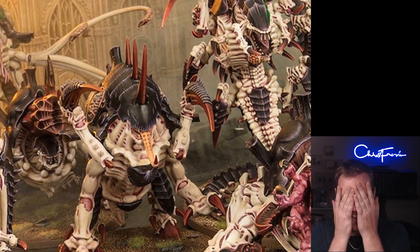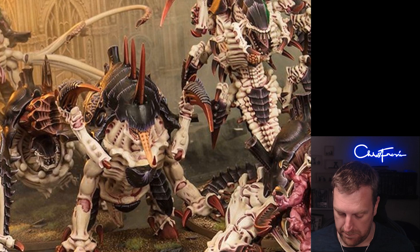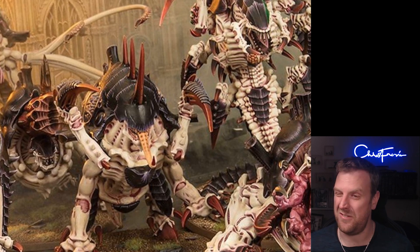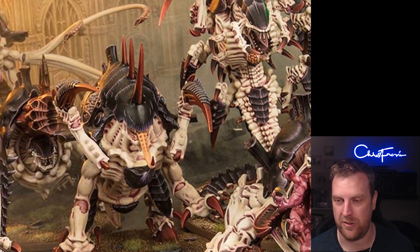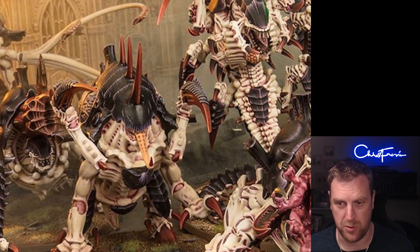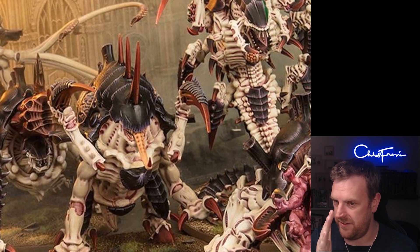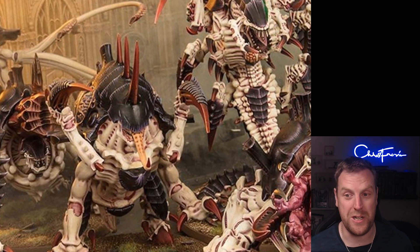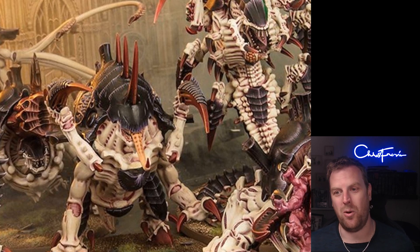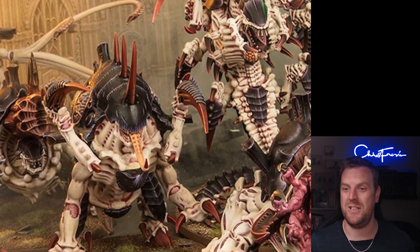The last enhancement is 30 points — Neuro Node. You can put this on any Tyranid character. After both players have deployed, you can redeploy three Vanguard Invader units, and you can put them into strategic reserves. So you can pull a nice big unit of six Von Ryan's Leapers into reserve, redeploy some Gargoyles or other units. I think redeploying a Winged Hive Tyrant would be quite cool — deploying on one side to lull your opponent, then redeploying on the other side.